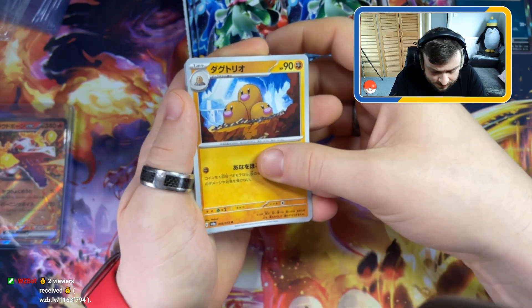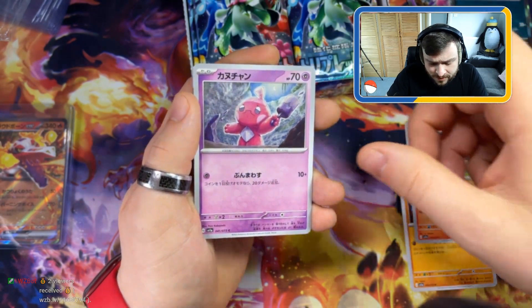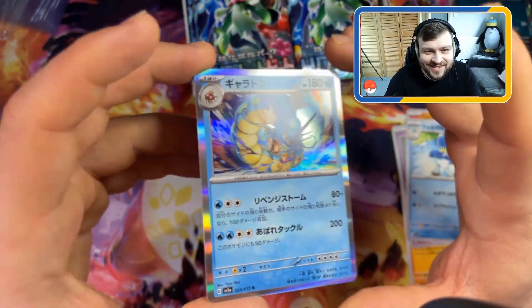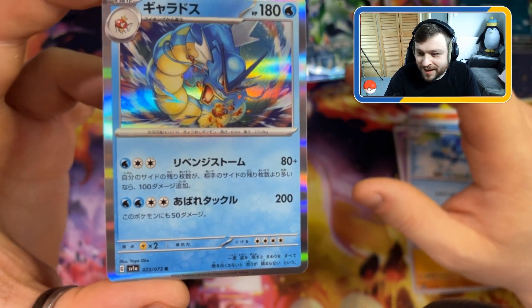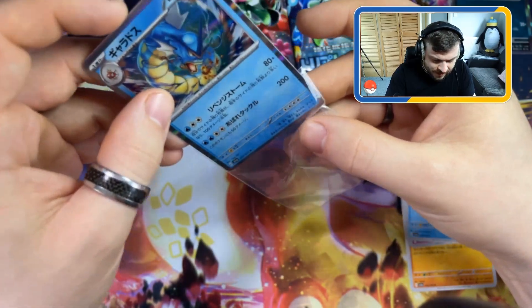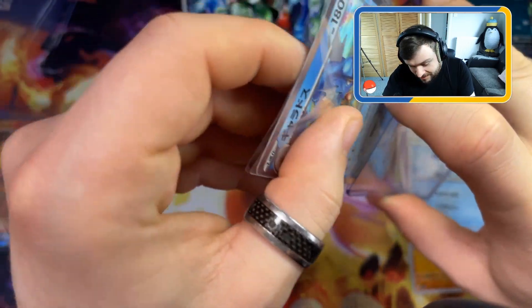Little trio - got the little lion, Litleo or something. Another middle Quaxly. And we've got the hollow Garganacl! That's the one we saw on the side of the box - very cool. We want the full art Magikarp really, but that's a really cool card. I love Garganacl as a Pokemon - I think he's one of my favorites, up there with Gengar and Blastoise.